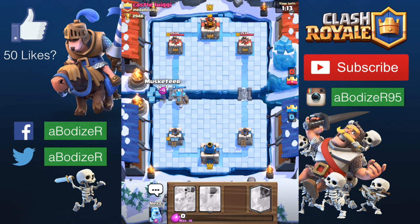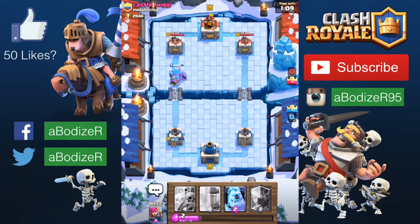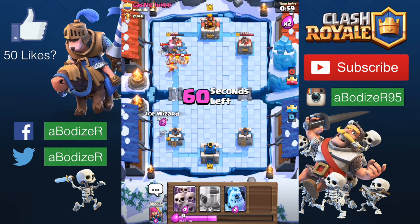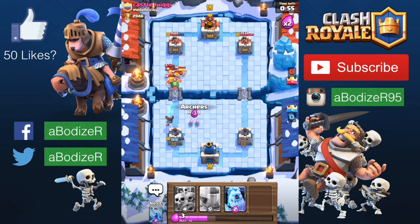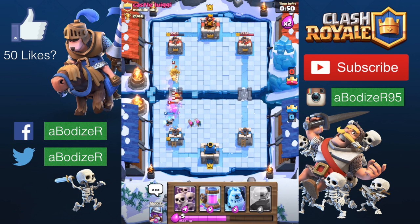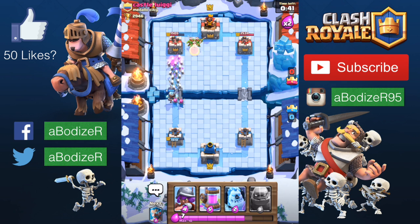The opponent is pushing really hard. He put down barbarians — I thought he went offline. I dealt some damage and now we're almost at a draw. I've dealt more damage than him, and he has the baby dragon out. Since he didn't put the valkyrie, I think I can use the skeleton army to distract that prince.